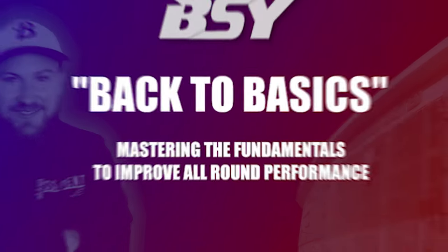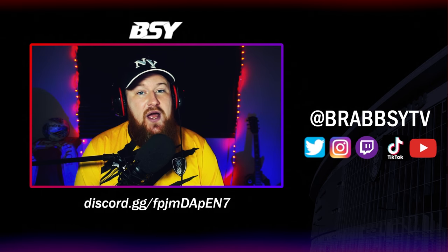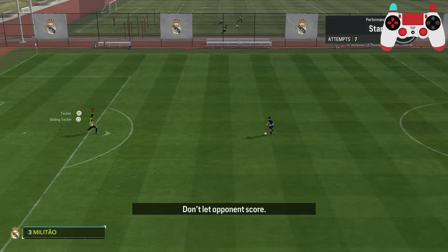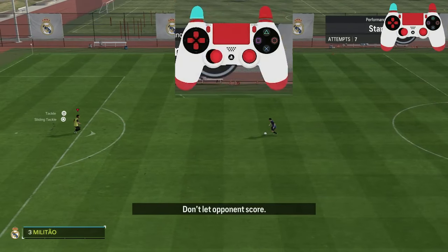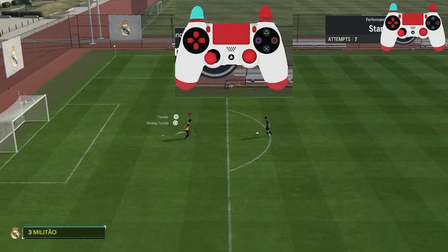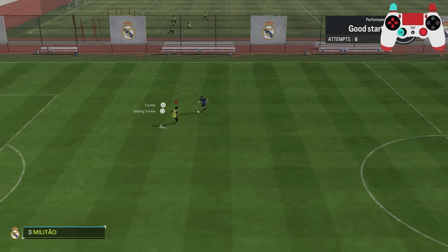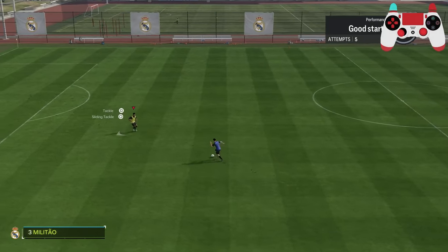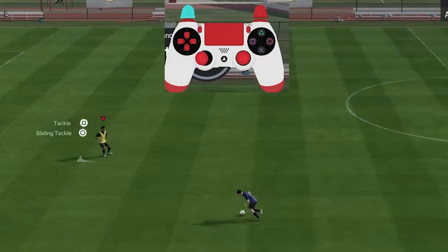There's a saying in football — back to basics — which means mastering the fundamentals to improve your all-round game. That's exactly what we're going to do first: knowing when and where to use each fundamental of defending. Jockeying is done by holding the left trigger down and should be done whenever someone is dribbling at you. Notice whenever I do it, I back off and let the attacker approach before attacking forward just after a bad touch. By not being over-aggressive, you aren't allowing the attacker a chance to skill or turn past you.